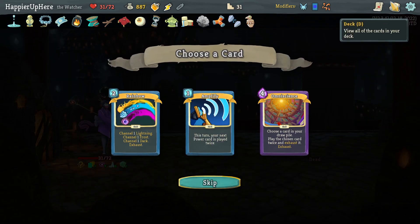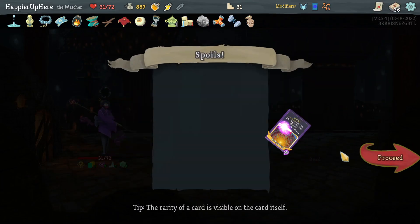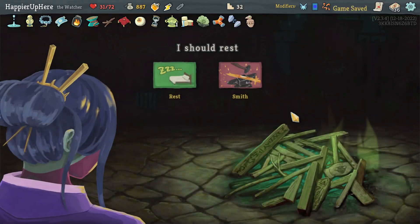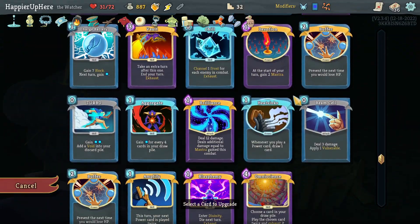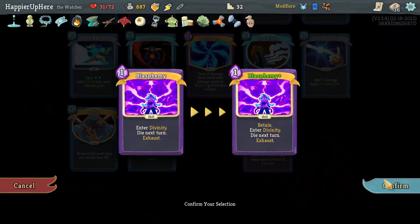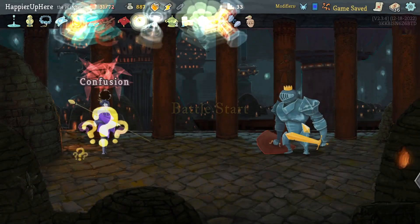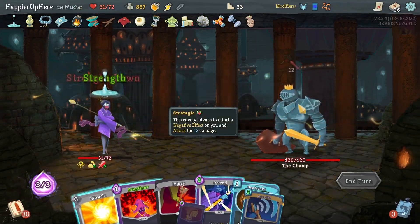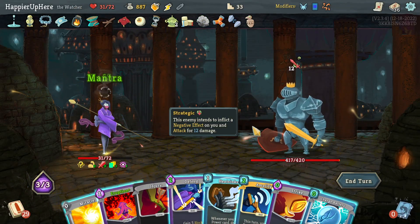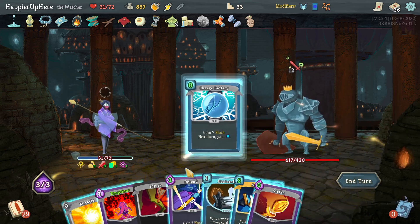I could Omniscience something - I'll take it, especially with Snecko it'll be easier to play. I should upgrade Blasphemy since I have the Buffers. Before the boss fight I should also upgrade Buffers. 12 incoming - not a great start. I have to do Charge Battery and Defend. Might as well do Heat Sinks too.